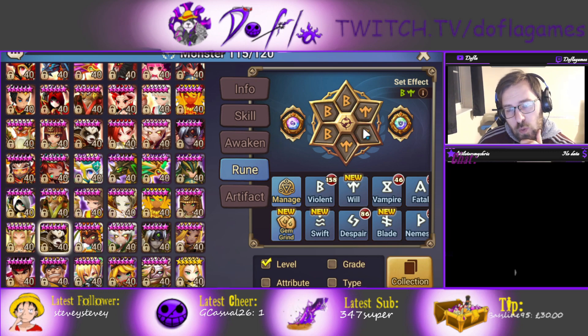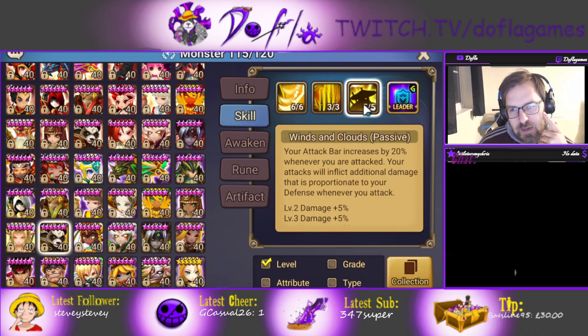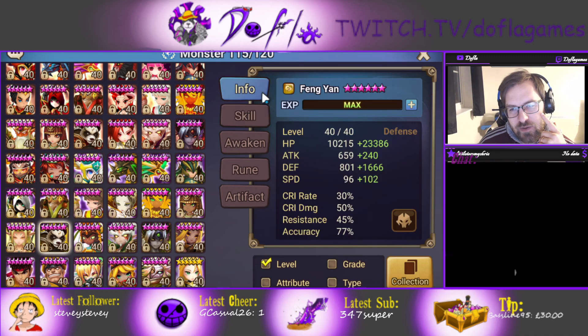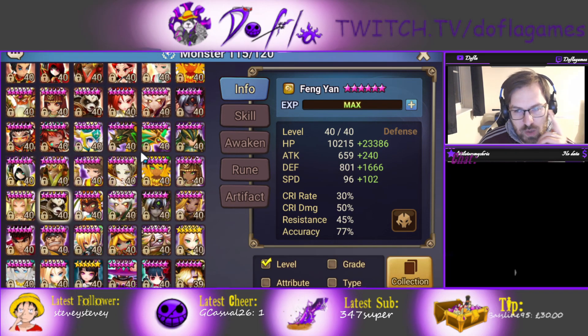The best rune set, in my opinion, is Violent Will. Violent Revenge is also pretty good because if he revenges he can defense break, which is really, really good — if the opponent doesn't proc, as soon as you move you're going to do a lot more damage on that unit. I don't think Nemesis is needed because you get attack bar from the passive anyway. I've seen Vampire Fengyans — Vampire Revenge would definitely be good because if he revenges he can heal as well, and if he defense breaks he's going to heal a decent amount. Overall though, Violent Will is the better option and Violent Revenge is probably second.